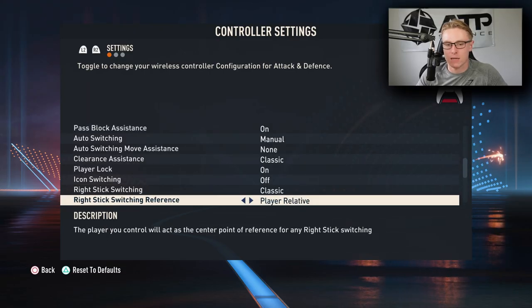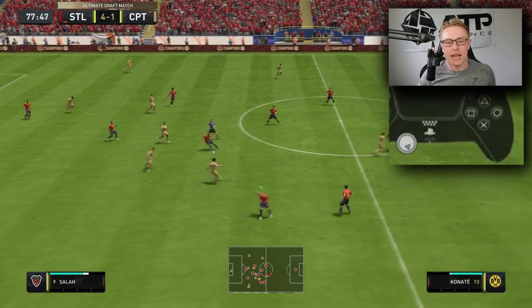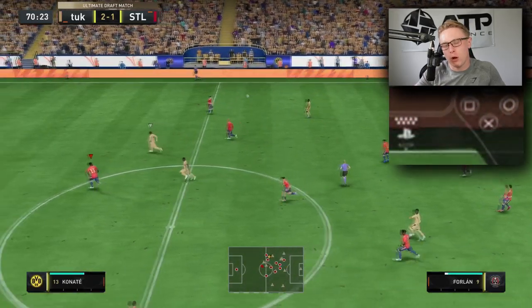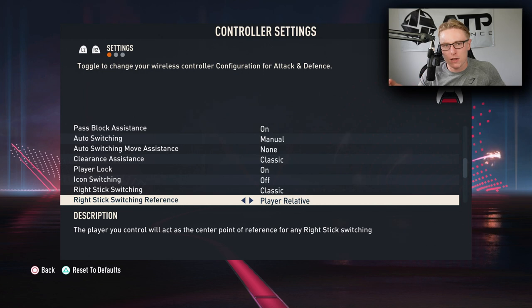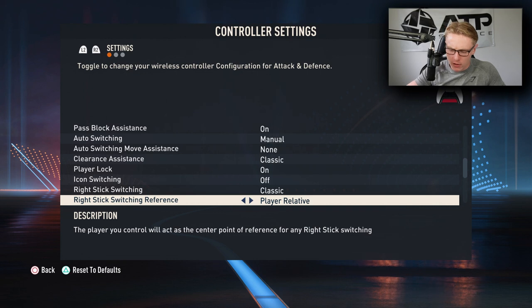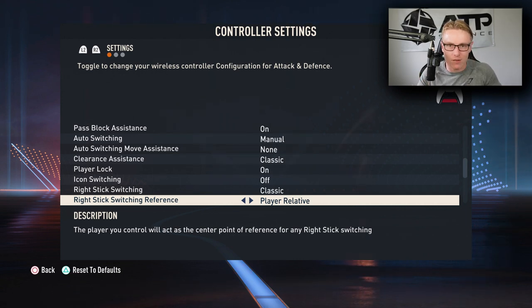There are five different stages of right stick switching to learn. In terms of settings, there's ball relative and player relative — every year I recommend player relative. With player relative, you can select any defender you want with the right stick. If the ball is on one side and you want to select a player on the far side, ball relative won't allow that because it only selects players around the ball. Player relative allows you to flick through defenders sequentially to reach any player on the pitch.